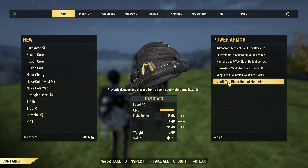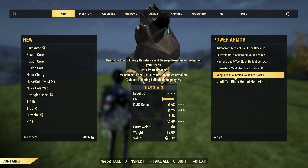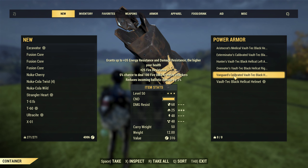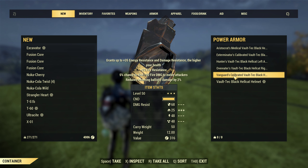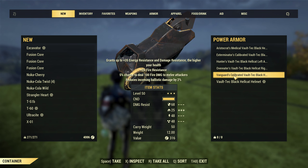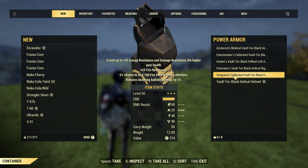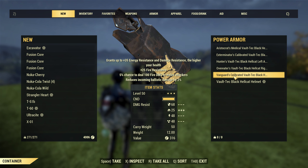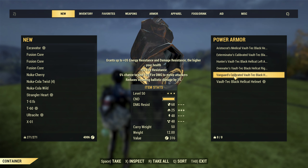It's actually only 5% per piece because the helmet doesn't give it, so it is only 10% ballistic damage reduction total. Ballistic means bullets — not energy, not explosive, just bullets. So bullets that hit you deal 10% less damage. It is only 10%. That is absolutely nothing. So the Hellcat is not a favorite of mine, not at all.